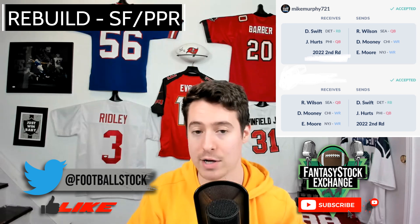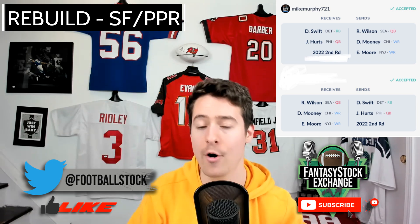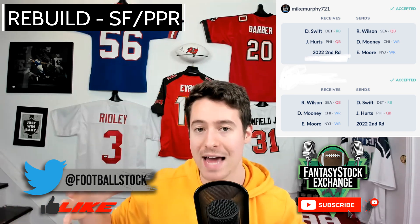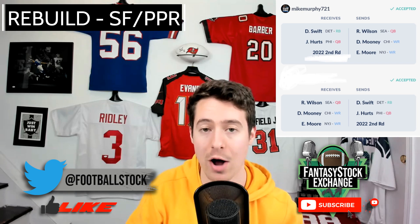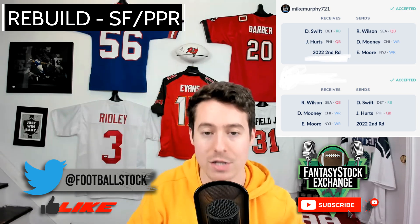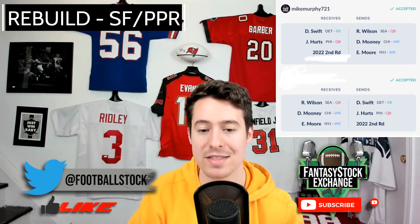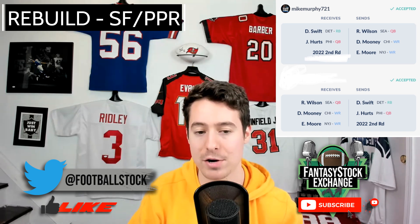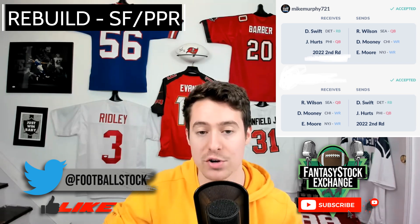Mike did a great job here. DeAndre Swift is by far the best piece of this package, and I would prefer Jalen Hurts to Russell Wilson in dynasty right now. Jalen Hurts has played well enough to warrant more time in Philadelphia. This quarterback class isn't great, and Philadelphia with three first-round picks might not be in the QB market. Even if Deshaun Watson comes, Hurts might go to the Texans as a starter and remain fantasy relevant. Swift is worth this package alone — plus you get Hurts and a second-rounder.